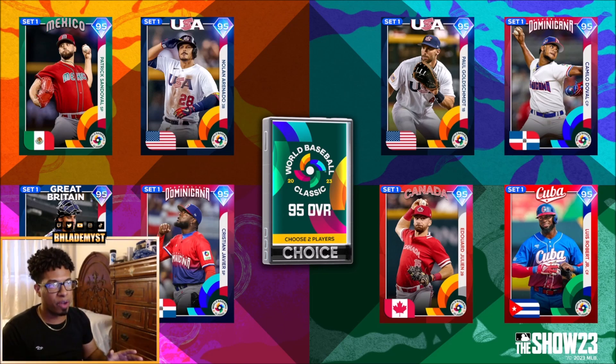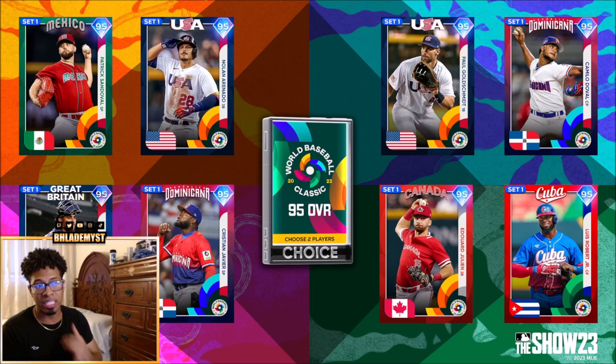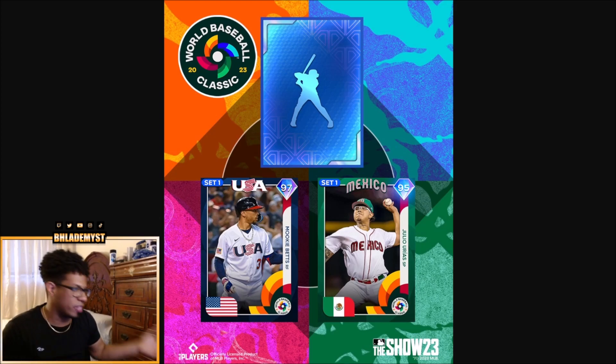Inside this 95 overall pack, all cards belong to Set 1, and you can choose two players. There are four on the left and four on the right — it could be round one and round two, or all eight in one row. The players are: Patrick Sandoval (starting pitcher), Harry Ford (catcher), Nolan Arenado (third base), Christian Javier (starting pitcher), Paul Goldschmidt (first base), Eduardo Julián (second base), Camilo Doval (closing pitcher), and Luis Robert Jr. (center field). Hit the like button, subscribe, and check the description for all links.